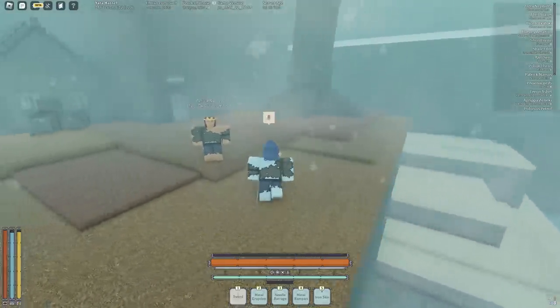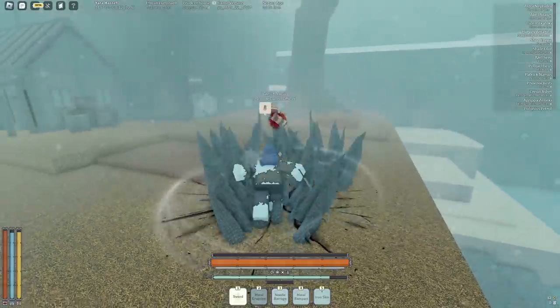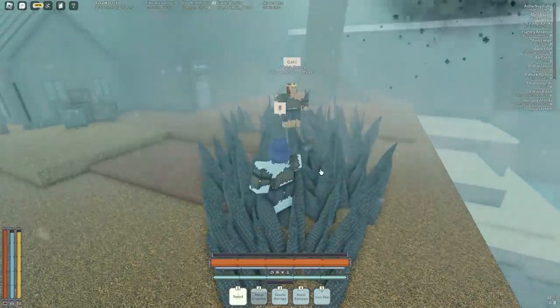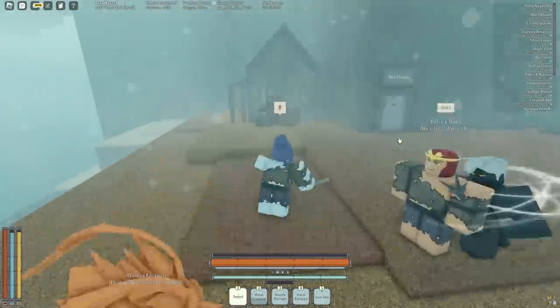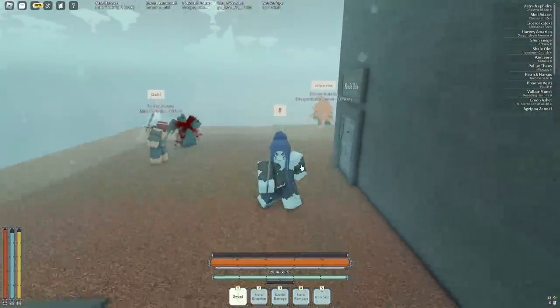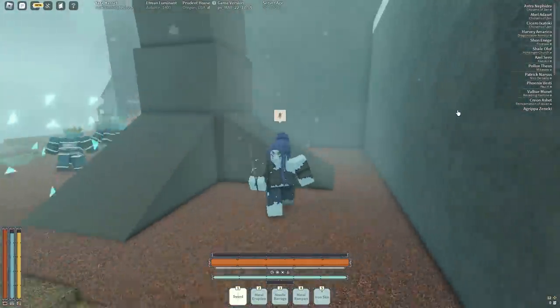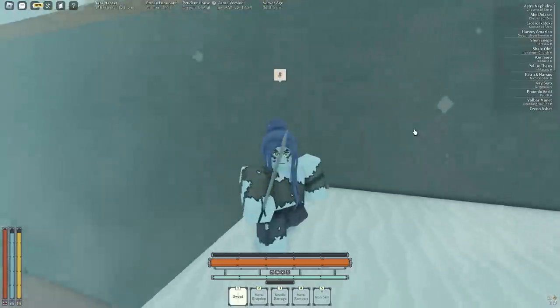This is what happens when we use Metal Eruption on a player. I thought he was going to get sent back up, but how much damage did that do — 33%? He's level one with 156 HP and that did 33%. That mantra is busted.